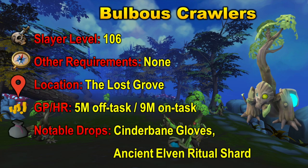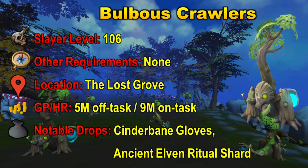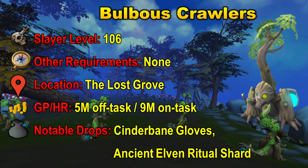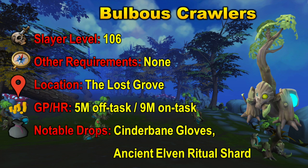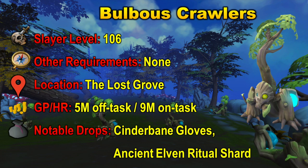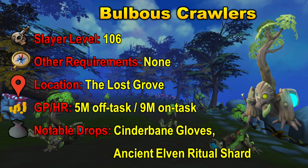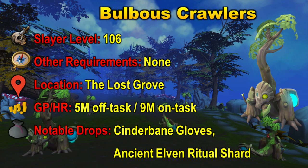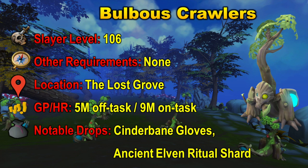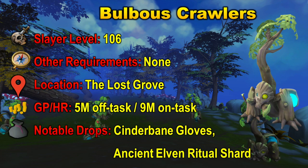The last creature on this list is the Bulbous Crawlers, and they require 106 Slayer to kill with no other requirements. They are located in the Lost Grove. The GP per hour is pretty good at 5 mil per hour off task and 9 mil per hour on task. This is mostly because of their notable drop: the Cinderbane Gloves, which have a much higher drop rate when you are on task. They also drop the Ancient Elven Ritual Shard, which is a pretty profitable drop. Overall, Bulbous Crawlers are a really nice creature to kill — they are the highest slayer level on this list and have easy mechanics.